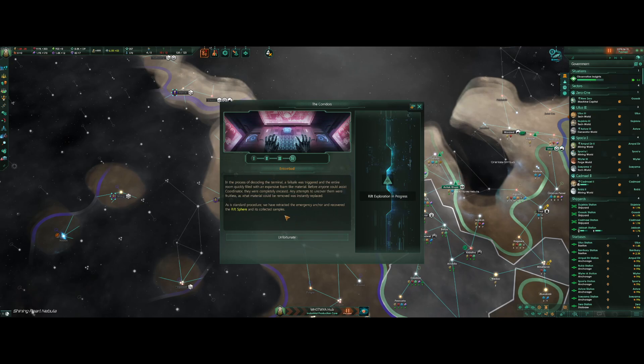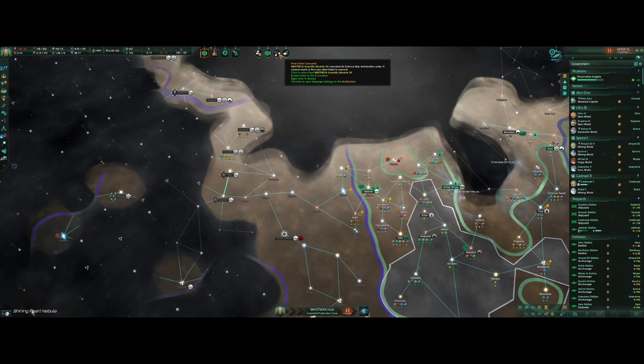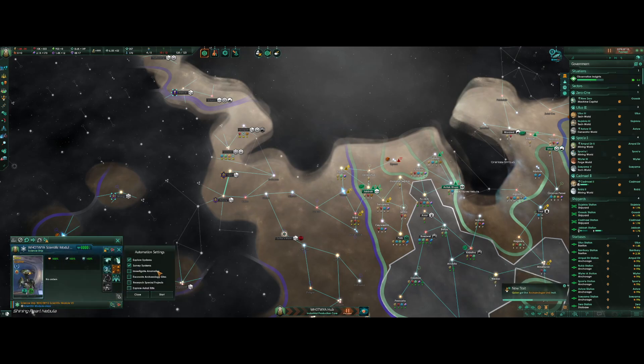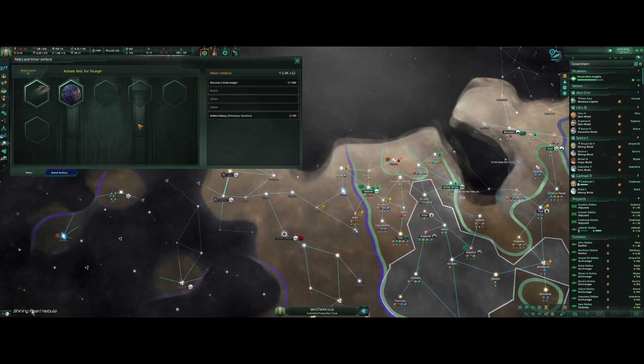The corridors are entombed. The process of decoding the terminal triggered a failsafe, and the entire room quickly filled with an expansive foam-like material. Before anyone could assist, the coordinator was completely encased — any attempts to uncover them were fruitless, and material removed was instantly replaced. Oh no — scientist coordinator has died! Unfortunate! We'll just replace you with Cube here — Cube, you will be a new archaeologist. Have fun, don't die.